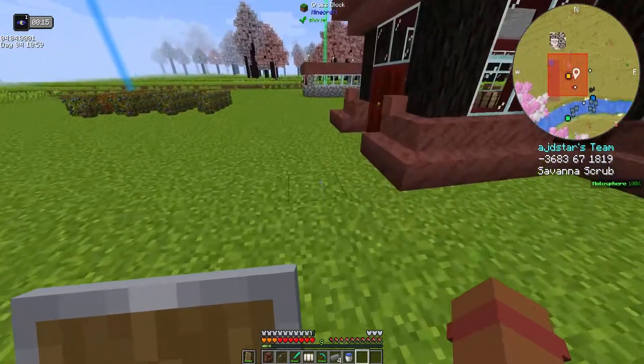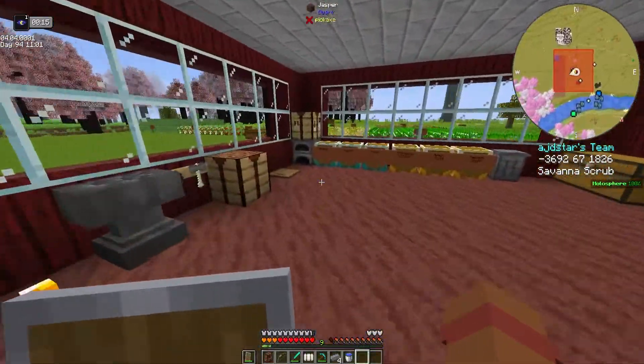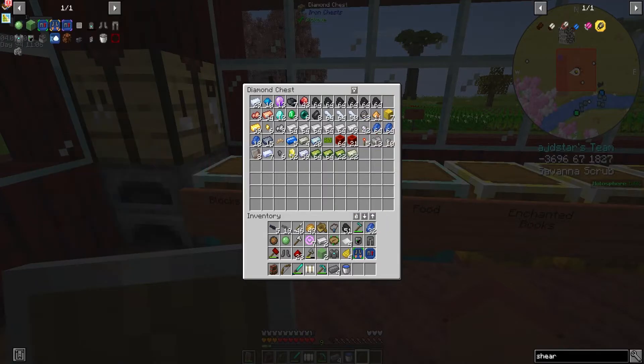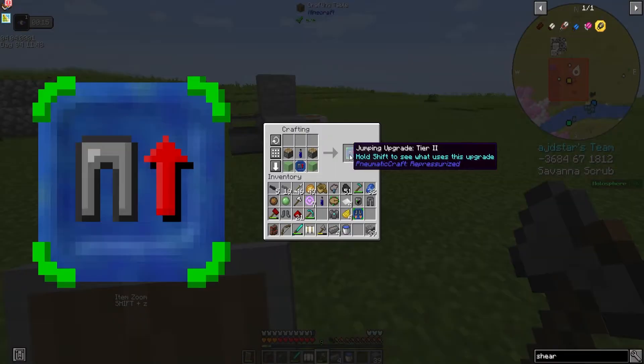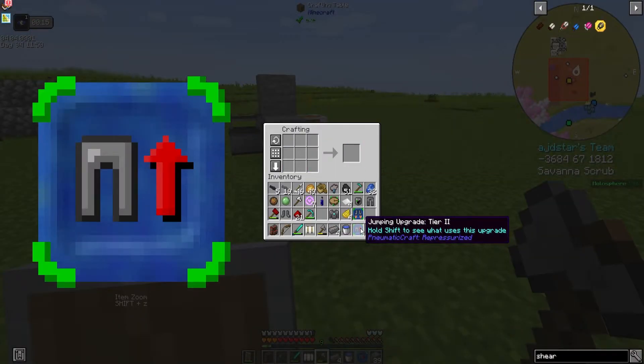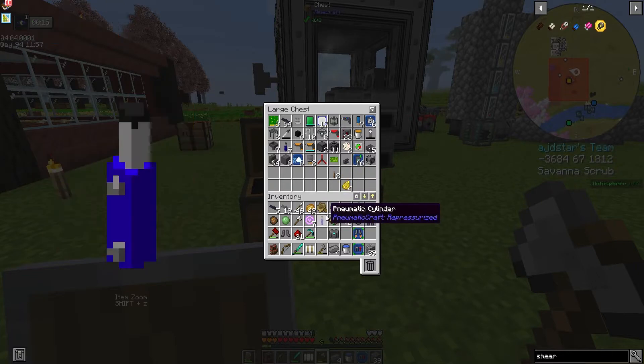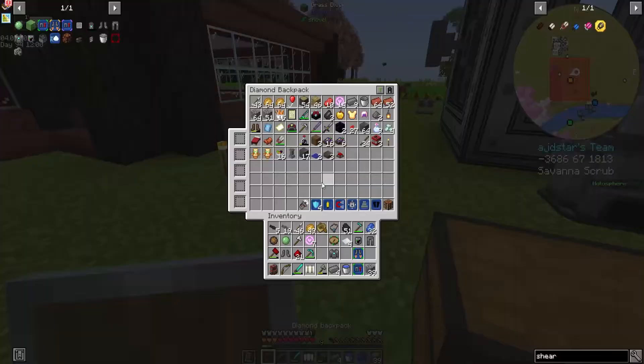I'm going to have to make two pistons, which needs iron ingots. And just like that, we have the tier two jumping upgrade. So now all that's left is for me to put these in my inventory.